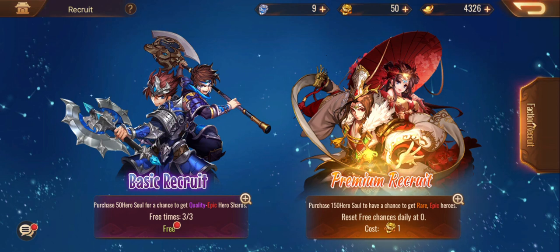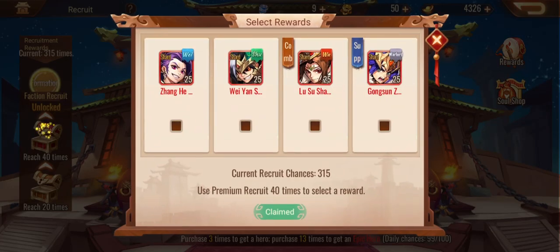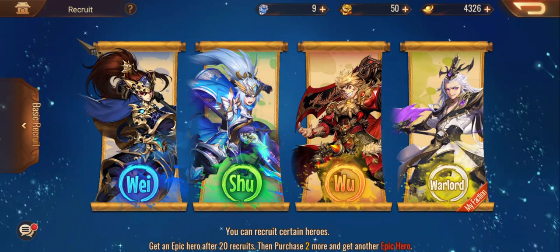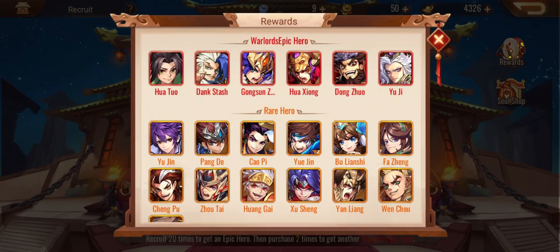So yeah, we should be getting some epic heroes eventually. If you're brand new and watching this for the first time — welcome! Basically, the premium summons are the first thing you'll be introduced to in the game. Eventually, after you've summoned I believe 40 of them, you'll be able to unlock the faction you're trying to build, and then from there you pretty much pick that faction every time you summon. So without further ado, we're going to jump into it.